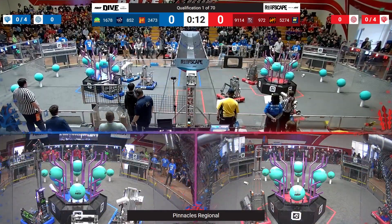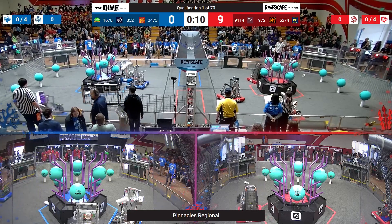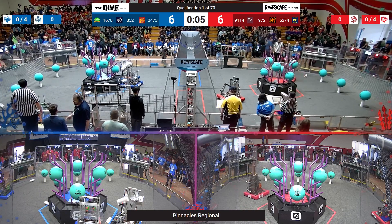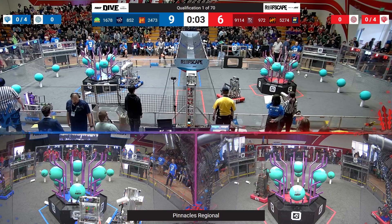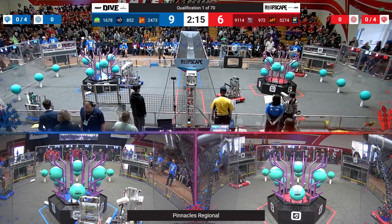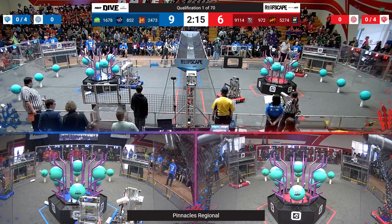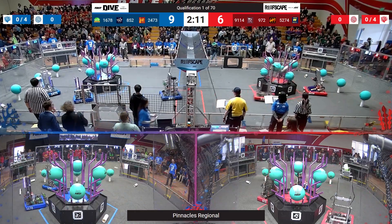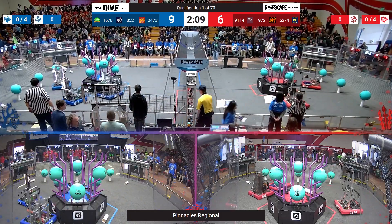Here at the start of Autonomous, we see the Citrus Circus going up for an L4 Coral, but it's a little bit of a miss off to the left, and then the robot seems to get stuck on its way to the loading station. The Blue Alliance does manage to have all robots drive off of the Autonomous Line, and so does the Red Alliance. All of the robots moving in Autonomous is incredibly important for getting that Auto RP.